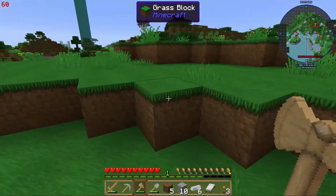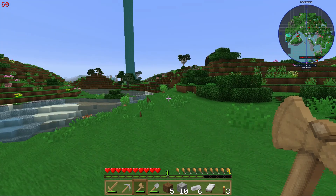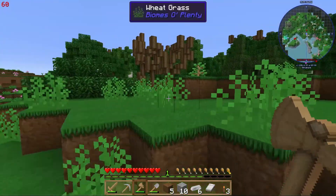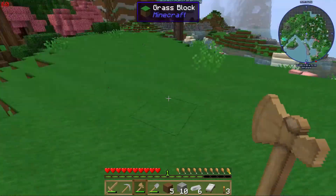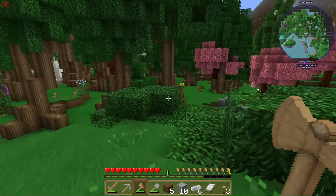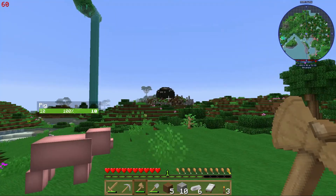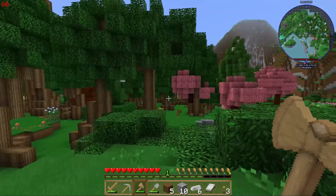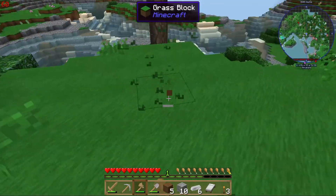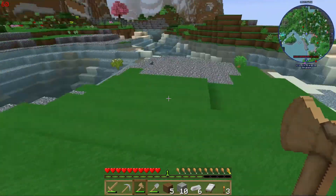We've got some berry bushes. We've got a slime island right there. We've got some incredibly good trees here — I kind of like this area. I think this is going to do for us. Appears to be a meteor right there, so we've got lots of ore resources. We've got tons of different woods.